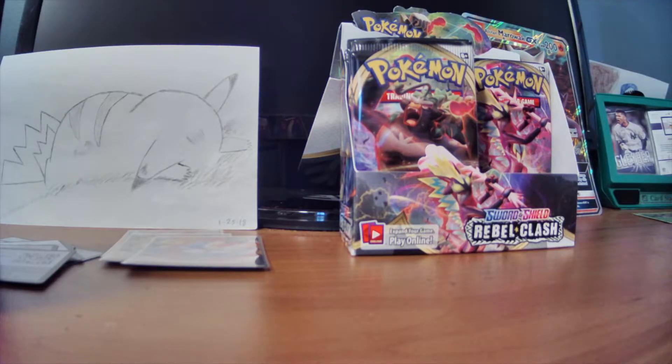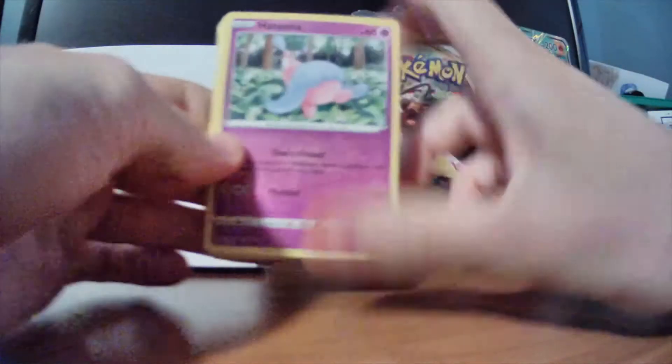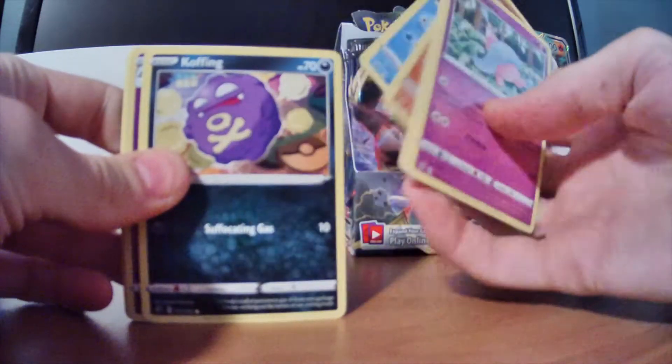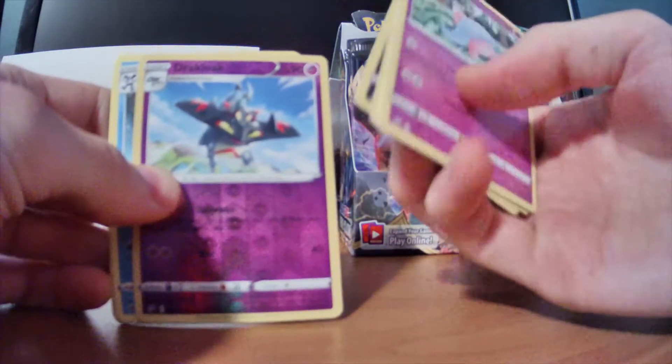I want to see how fast I can actually open these packs. I feel like I'm taking forever just to get through each one. Next pack, let's get into it. We got Hatenna, Scyther — I like that card a lot. If I sell some of these cards that are more valuable, I'm totally going to keep as many of the regular ones as I can, like playsets of them.